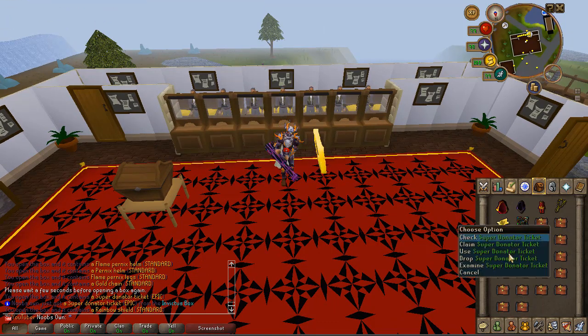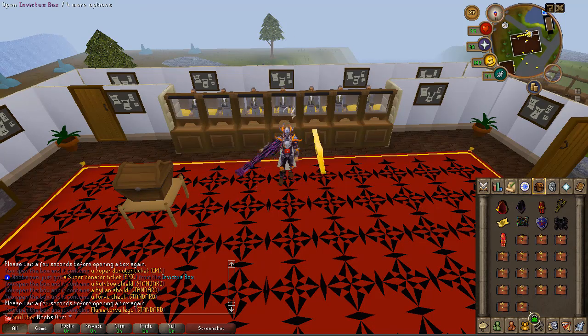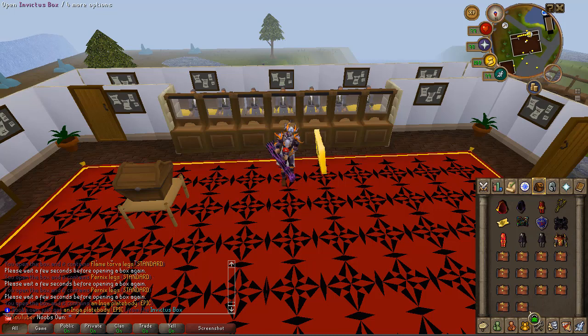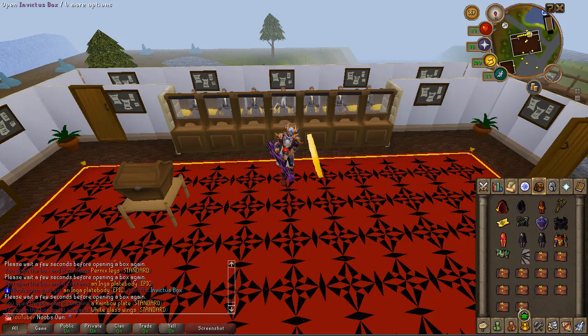We just got a super donated ticket from one of these, which is apparently an epic reward. A super donated ticket from one of these boxes is actually quite nice. Let's see if we can get some other really cool rewards. Flame Torva plate legs are apparently a standard reward. We just got an Inga plate body which is an epic reward — very nice.